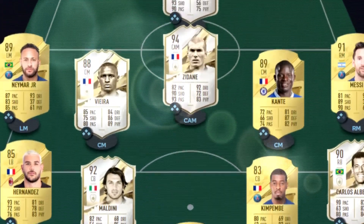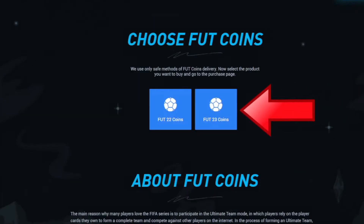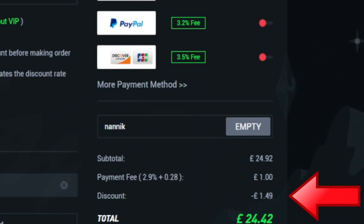Are you tired of playing sweat teams like this? Make sure you go to Alt 9, select Foot, select Foot 23 coins, choose which console and how many coins you'd like to buy. Select your payment method and don't forget to add code NANIC for 6% off on all orders.